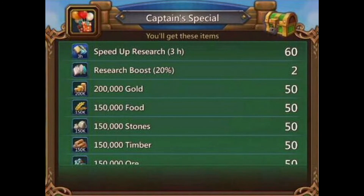The next one has a 20% research boost, which I'll definitely get — times two — because I need the research boost for my big three. You also get 60 times three-hour speedups, which is 180 hours worth of speedups. That's seven and a half days worth of speedups with the 20% research boost times two. I think this pack is really, really useful.